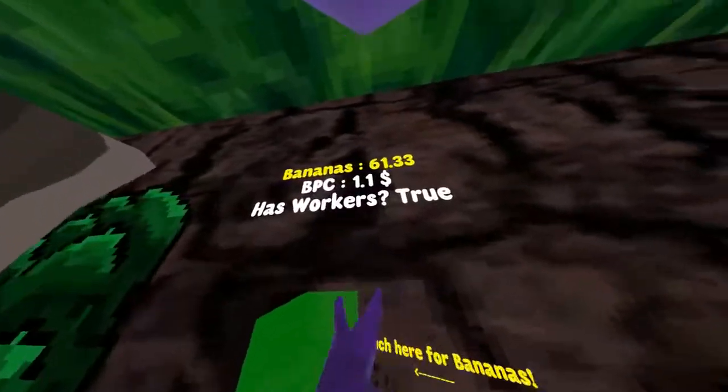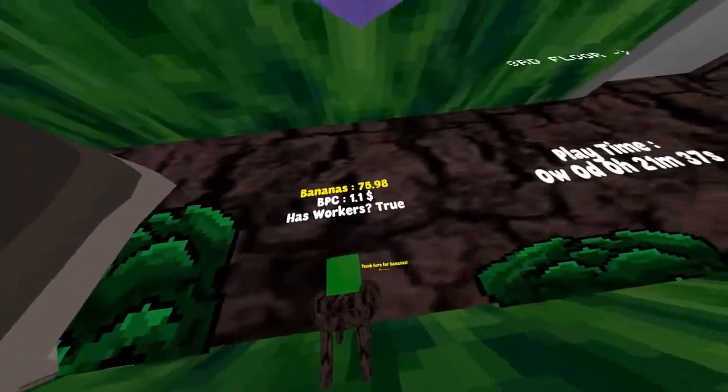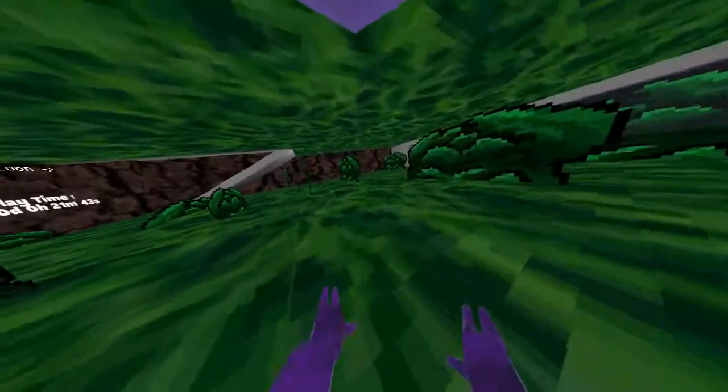All right, so bananas per click — we're finally making one dollar per click and we have a worker. This is actually really cool though, we have all the leaves around.